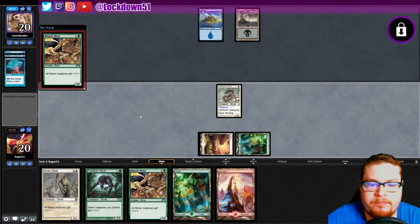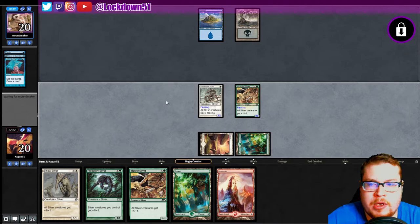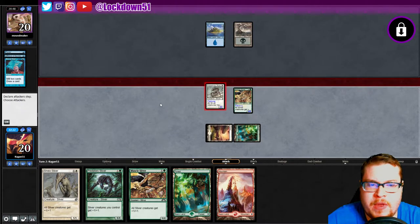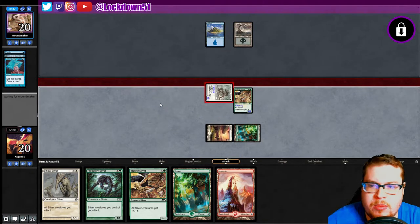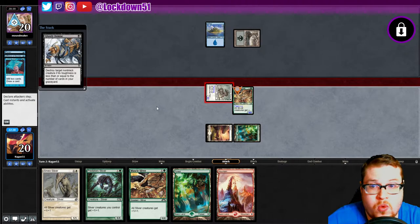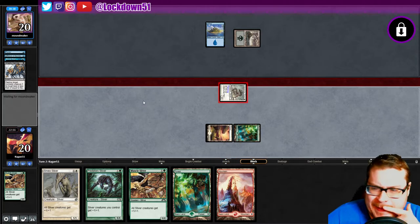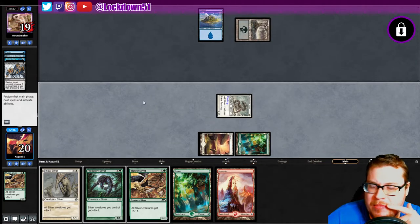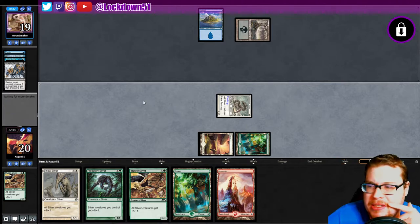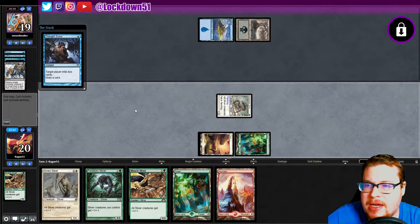They're playing with Delver — good to know, why wouldn't you if you're playing blue-black? They're holding up mana. We just keep drawing lords, great — let's play them. Get in there for two, see if they have removal. Maybe they do, maybe they don't — they do. Oh, a Ghastly Demise. Fair enough, yeah, it's going to be a rough one. We are kind of lucky they kept milling those out of their deck.